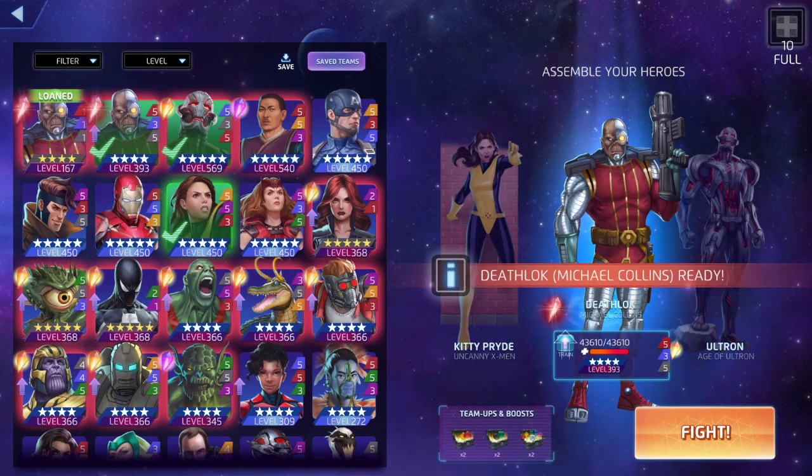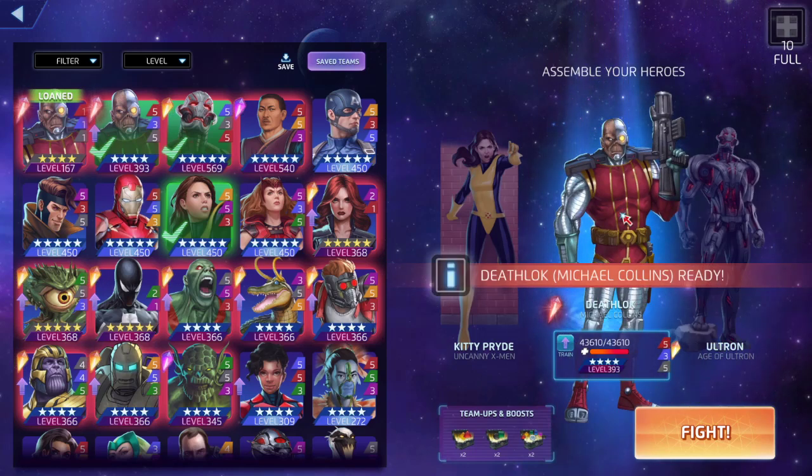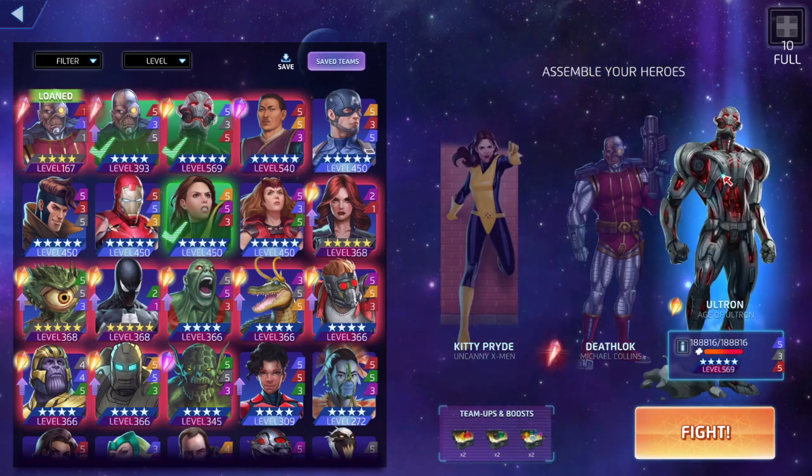We're back for another Marvel Puzzle Quest video. I'm going to try to cheese it out. Ultron is boosted at 535 — the best build. We're going to use his blue to boost his strike tiles and special tiles in general, paired with a boosted champ Death Lock, which should make match damage crazy good.